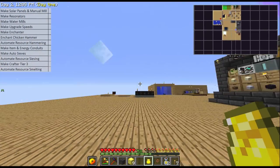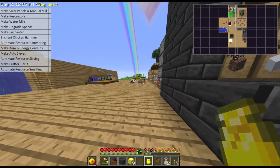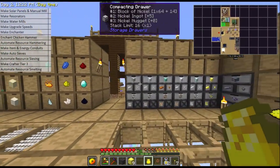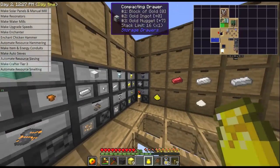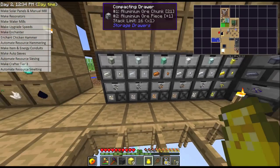Today we're going to automate the hammering and the sieving, and then the smelting. Last episode we also got our draw controller and slave to improve our storage system, so I added some compacting drawers for the metal pieces and the metals themselves — just to improve the amount of space we'd need, otherwise we'd need one drawer for each of these but they can store many types.